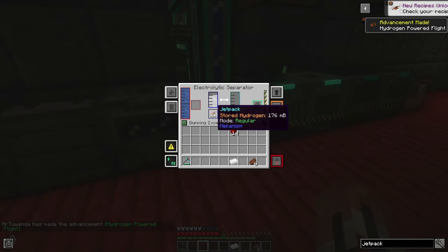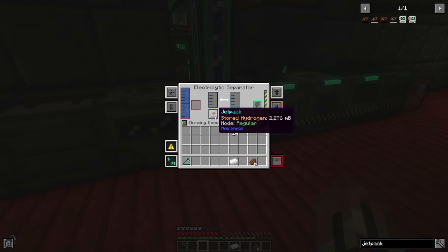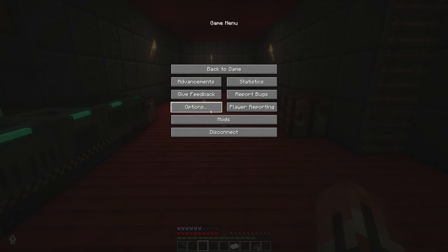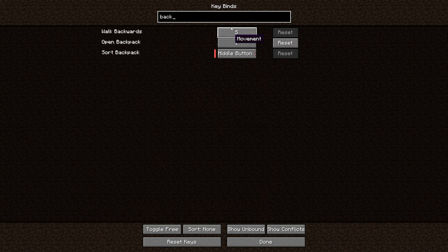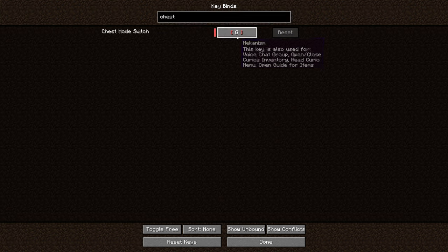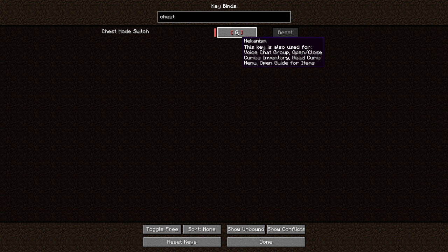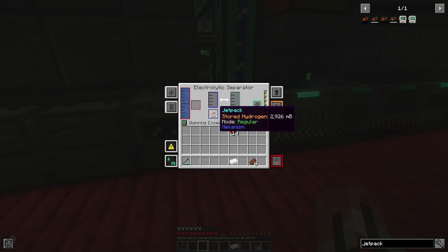Let's put the jetpack in there. Oh yeah, it's building up hydrogen. Awesome. I need to change the back tool mode. Options, Controls, Keybinds. Chest mode switch — G. Yeah, I think I'm fine with that.